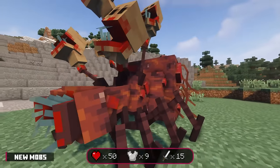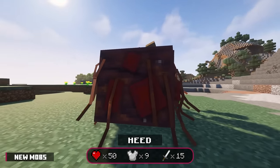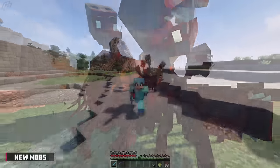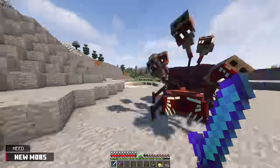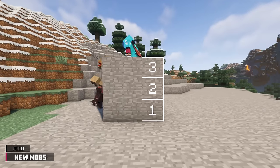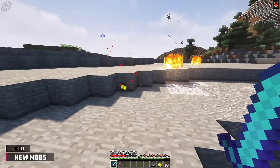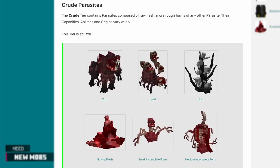The first new mob is a mangled mess of heads and flesh. It's called the Heed, and it has 50 health points and 9 armor points. Along with that, it deals 15 health points. While this monstrosity doesn't have any special abilities as of yet, this thing is as fast as a truck and hits like one too. Now the SRP wiki states this parasite can jump 3 blocks high, but I haven't seen it do that at all. The Heed doesn't apply any debuffs to the player, and it cannot adapt to damage types.